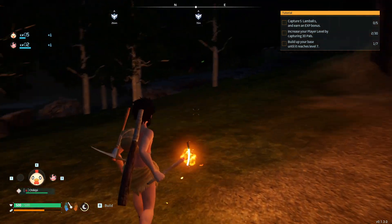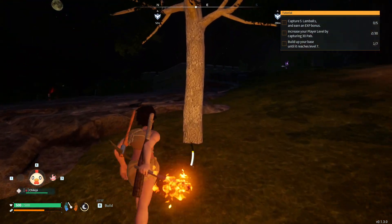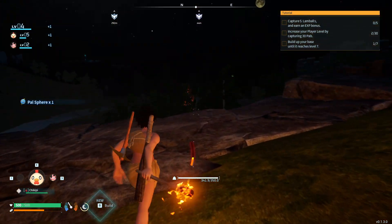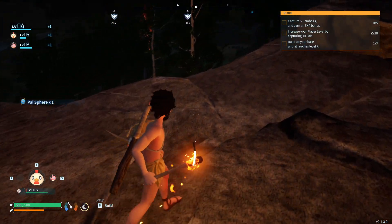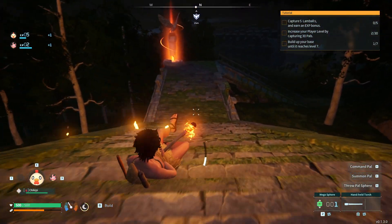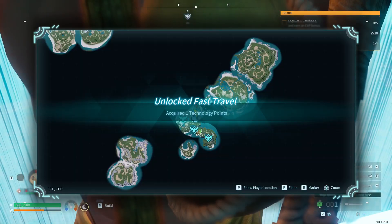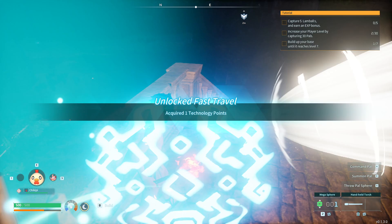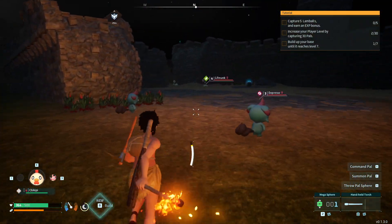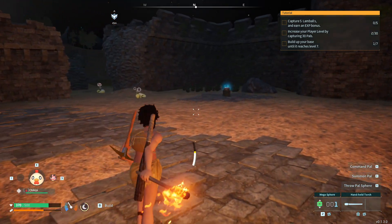It's so dark at night, it's actually insane. I can see a glow but I want this Pal Sphere first. The plan is to build a base and get a bit through the tutorial to finish that up. When it says 'capture five land Pals for bonus experience' — every time you capture five or ten you get a slight experience increase. That might be cool — we'll try to capture ten of everything.